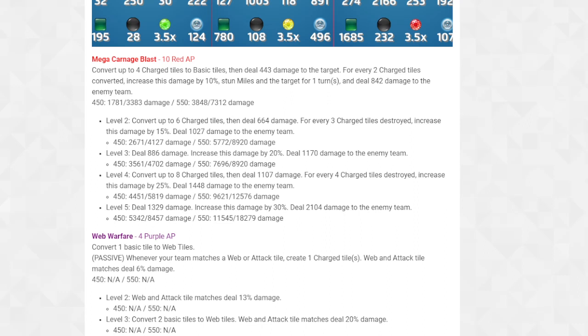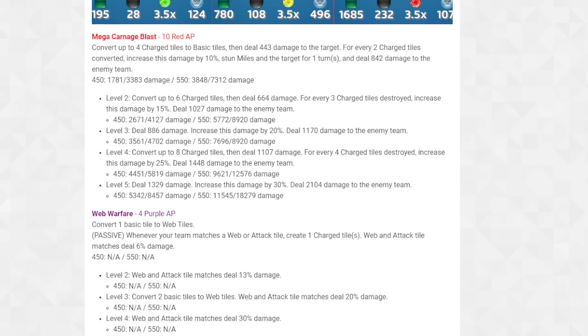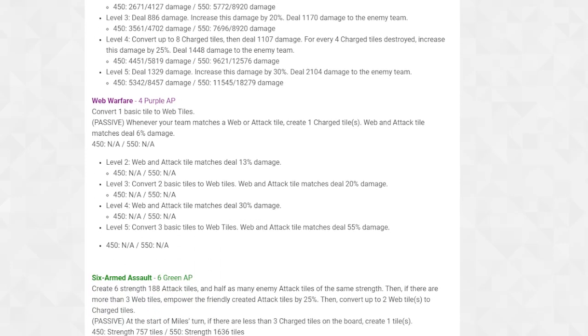I know that the damage increases - don't get me wrong. But what I'm saying is you're not really focused on destroying charge tiles because you're gonna convert them to normal tiles, it's just not the same thing. So these two abilities - Web Warfare, four purple AP at level four. Let's go over the ability: convert one basic tile to web tiles, that's active for four. Passive: whenever your team matches a web or attack tile, create one charge tile.